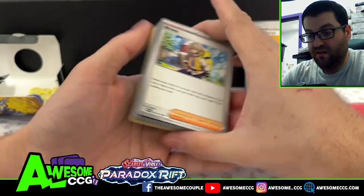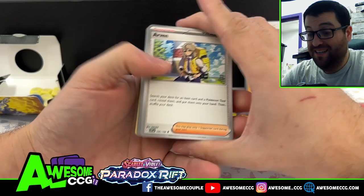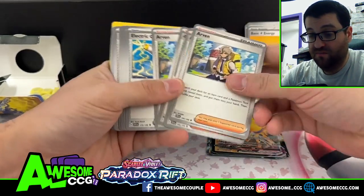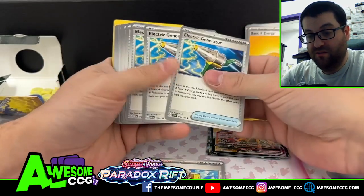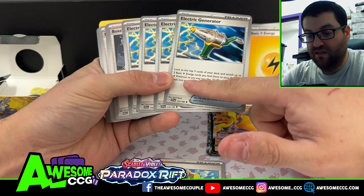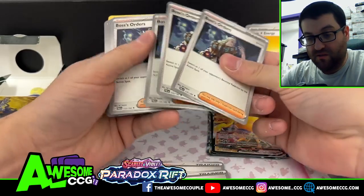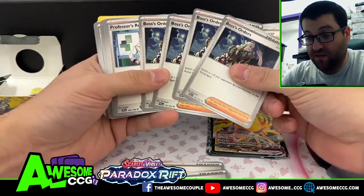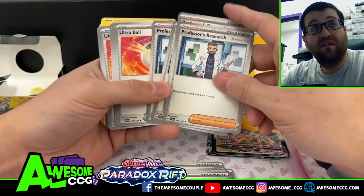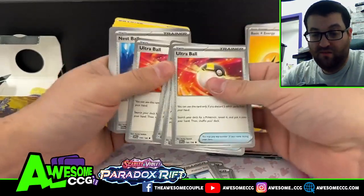So we got our Arvin card to make sure we get a Pokémon tool card and an item card — we got four of those. We'll see what our tools are. We've got Electric Generator — we should have four of these. These let you look at the top five cards and attach up to two basic energy onto the benched Electric Pokémon. We got ourselves four Boss's Orders.